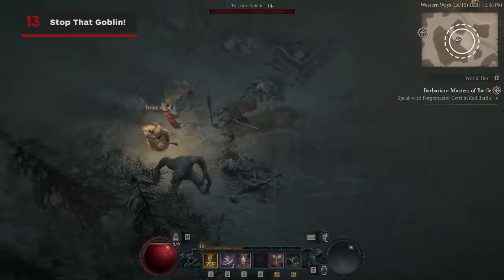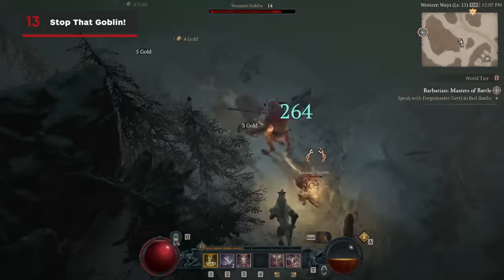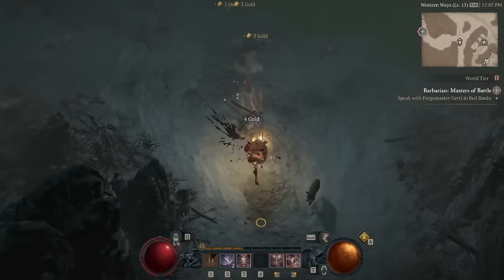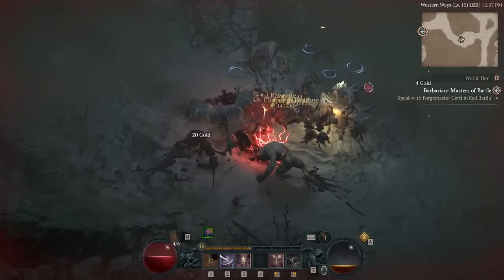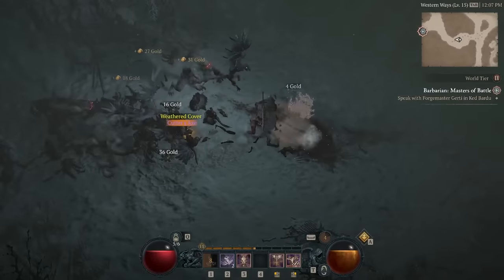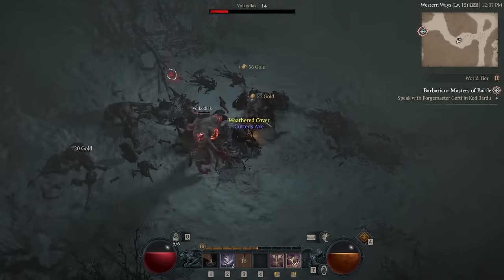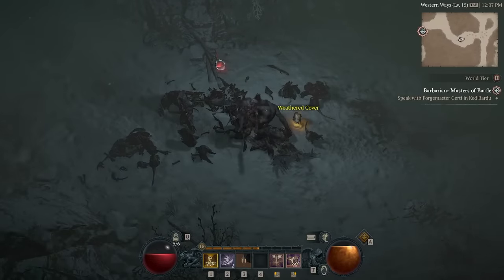If you see a treasure goblin icon on the map or a trail of gold, chances are you're near a treasure goblin — immediately make them your priority. They always drop heaps of gear upon defeat, as well as a bunch of gold. These little guys have a deceptively large amount of health, and they will keep running if you can't stun them with a spell or ability, meaning they can run you into a big group of nasties if you're unlucky, but taking them out is almost always worth it in the long run.